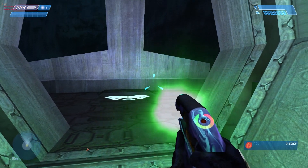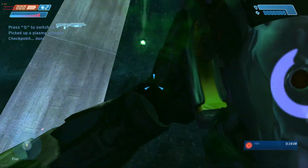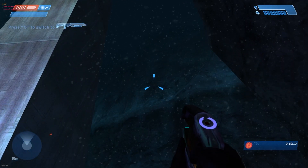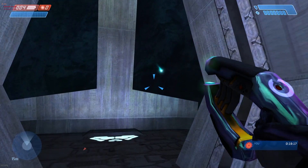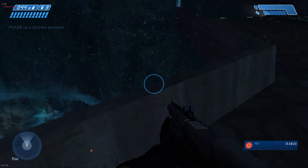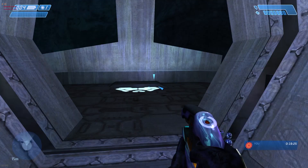You can delay this even further by overcharging. If I overcharge the plasma pistol, once that pops you'll see I get the checkpoint — boom, just like that. Don't throw a grenade — this is bad. It'll delay it way longer than you want because the plasma will stay in the air. It can also aggro enemies. Don't do that.